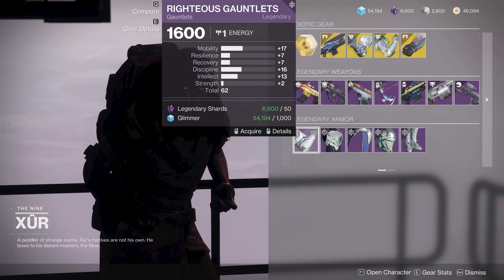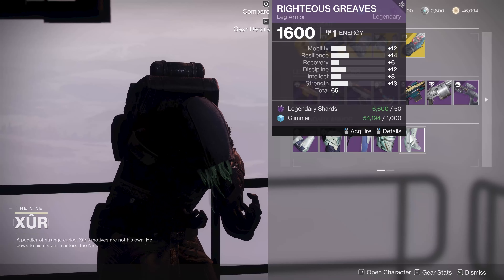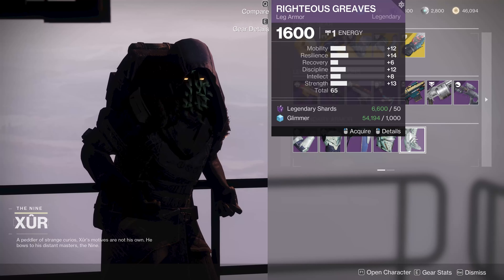For the Titan, we've got 62 with too much mobility. We've got a 57, so skip. You've got a 60, which is fine but not amazing. And a 65 that's well-rounded. If you're a newer player, a 65 will at least give you a good boost to all your stats.